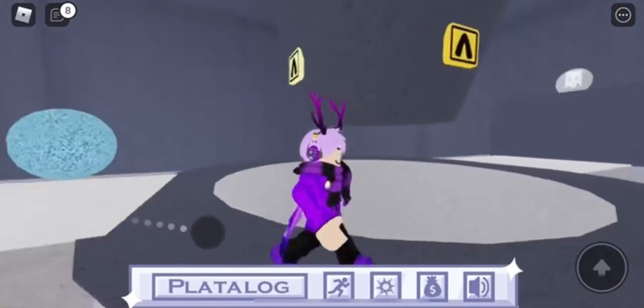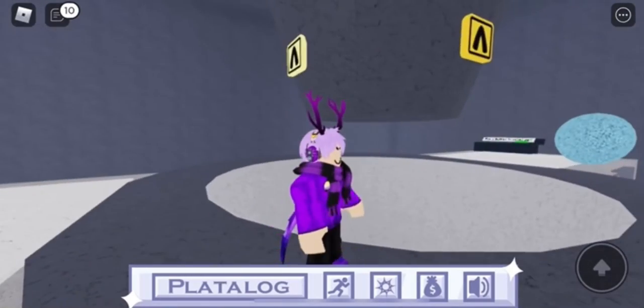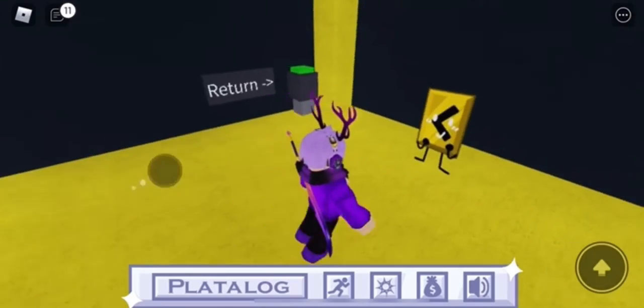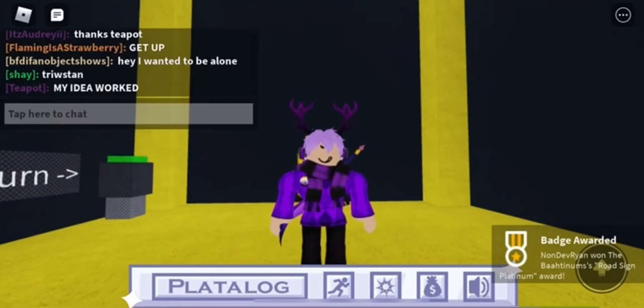Also, in order to get this, all you need to do is teleport to the lab area and click all four of the signs in the middle area, and you'll get teleported to a room. All you want to do from there is just touch it to claim it, and you should now get the badge at the bottom of your screen. It's that simple and easy to get the road sign platinum.